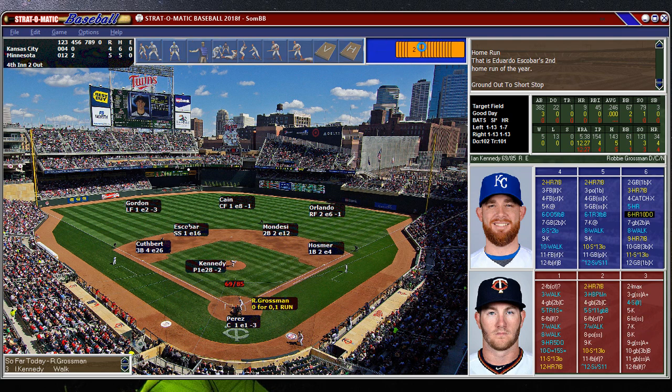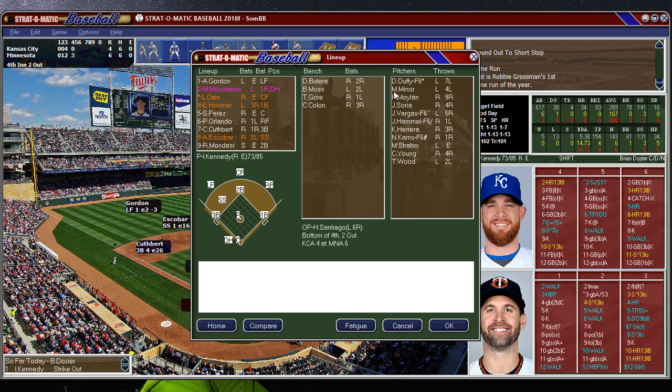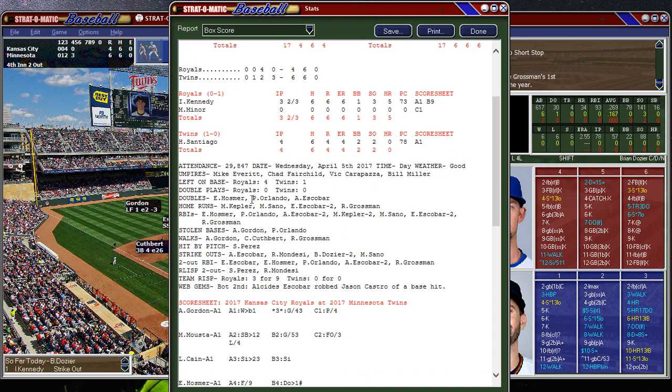Five home runs! All right, now it's enough. Look at that — making the Twins look like the '27 Yankees. Kepler, Sano, Escobar with two, and Grossman.